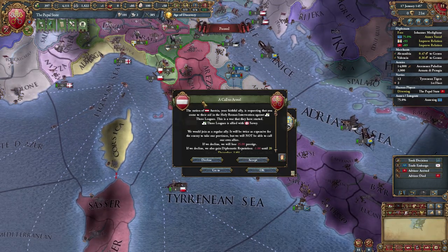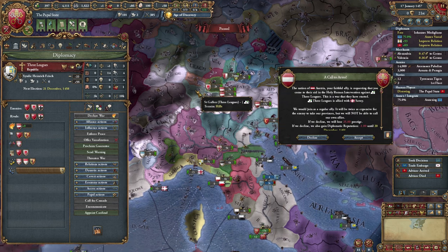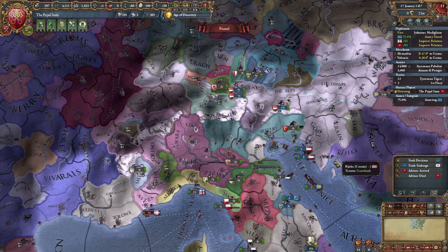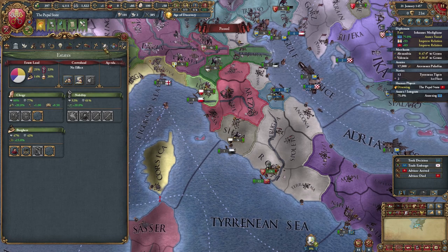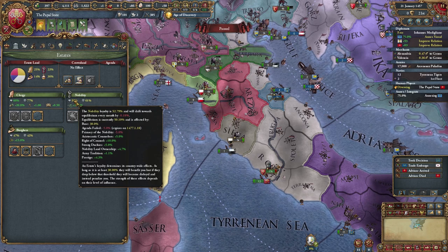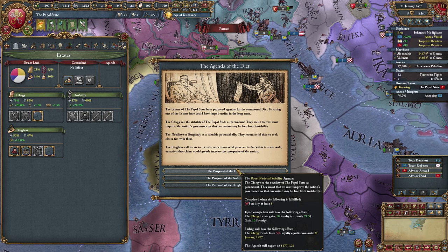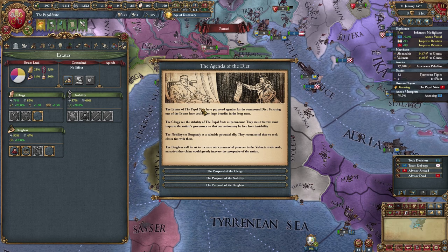Holy Roman intervention against the three leagues. What have you done? You've invaded Switzerland, you absolute idiot. Well, I'll join in. I won't do much — don't know if I can be bothered, to be honest with you. But I went to war, which ruined my diet. That's what happened. That's not what I wanted — I'll have to summon a new one unfortunately. I mean, it was either the diet or losing my alliance with Austria. It's not really good to do either of those things, but I'd rather the diet.